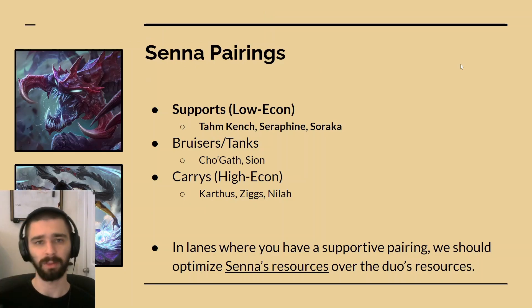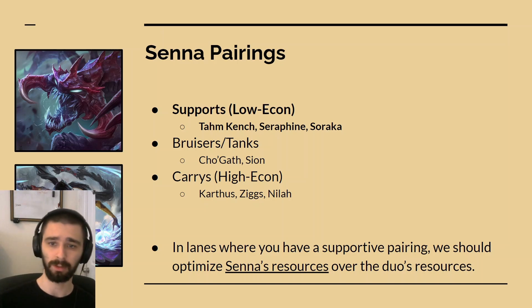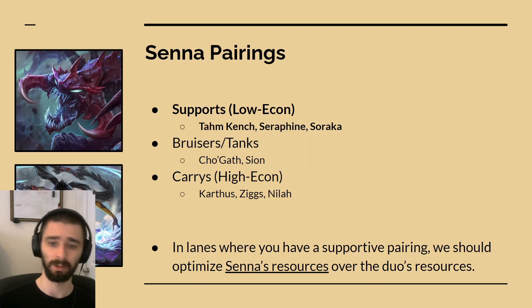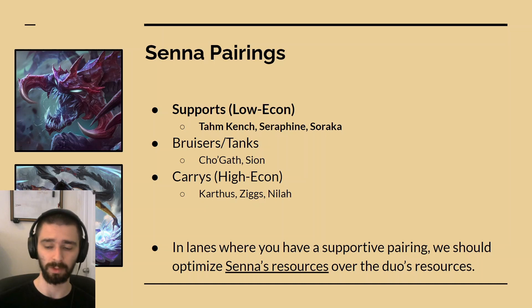For Senna pairings, there are basically three main categories. There are Supports, which are champs that can function really well with low economy — examples are Tahm Kench, Seraphine, Soraka. There are Bruisers and Tanks, champs like Cho'Gath and Scion. And there are Carries, champs like Karthus, Ziggs, Neeko — champs who need gold to be effective. We're going to talk about how to best optimize Senna's resources when you have a supportive pairing.